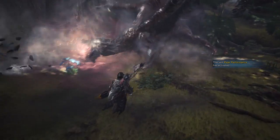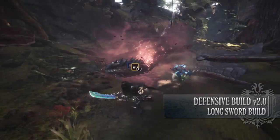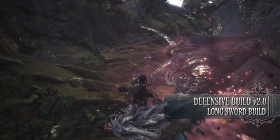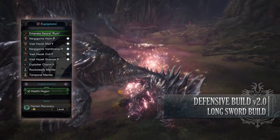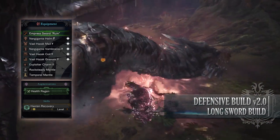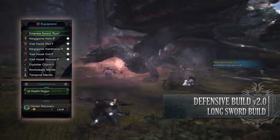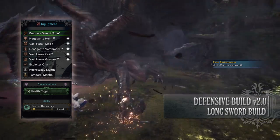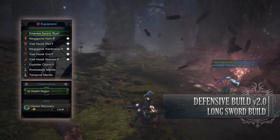The fourth and final build is the Defensive Build. This build focuses on high amounts of health and health regen. For this build I'm using the Nergigante Helm Beta, the Valhazak Mail Gamma, the Nergigante Vambraces Gamma, the Valhazak Coil Gamma, and the Valhazak Greaves Gamma. I'm also using an Exploiter Charm 2, and for my weapon I'm using the Emperor Sword of Ruin with a health regen augmentation attached to it.